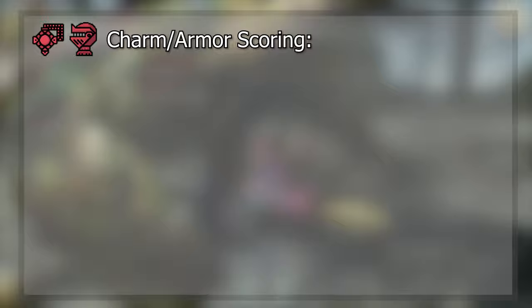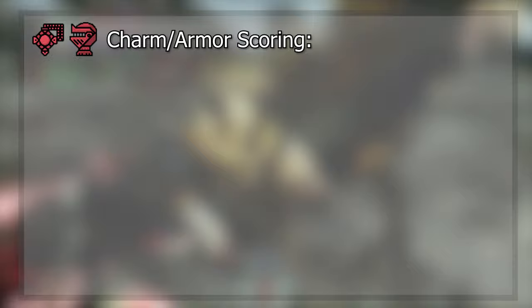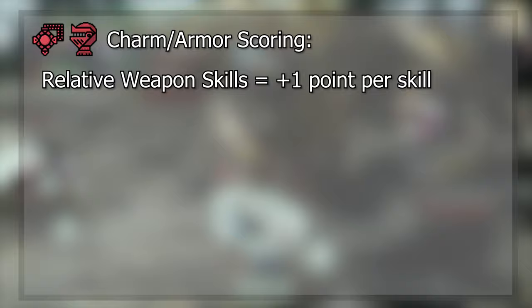Anytime we want to make recommendations or create sets we need to take the RNG systems into consideration, and for Sunbreak our biggest offenders are our charms and the new armor augmentation system. Let's cover the charms first. In order to evaluate how useful a charm is to us, we can use a point system in order to score charms. The ground rules for this are as follows: if a charm includes a skill that is relevant to our weapon, it'll be given 1 point per skill.